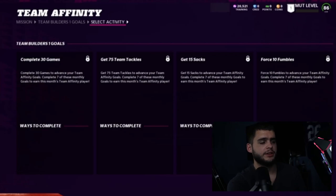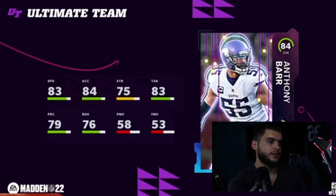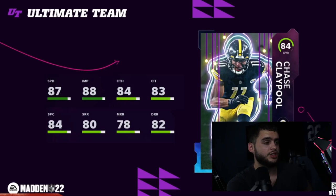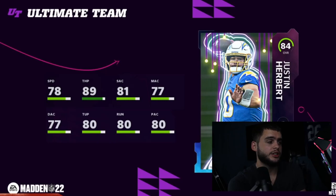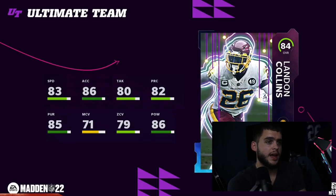Next we have Team Affinity — complete 30 games, 75 team tackles, 15 sacks, the usual stuff to get your players. Some card art: Anthony Barr will be one of the Team Affinity players. Chase Claypool has 87 speed — very fast, very close to Tyreek. Jalen Smith is another Team Affinity player. Justin Herbert is another Team Affinity card. Landon Collins has 83 speed — decent.